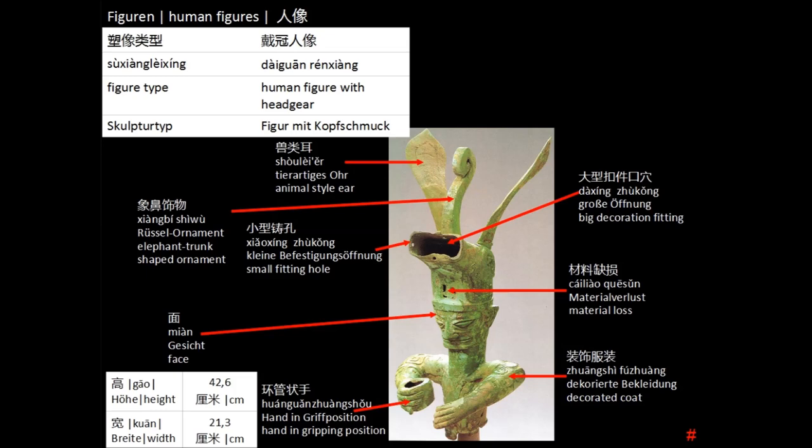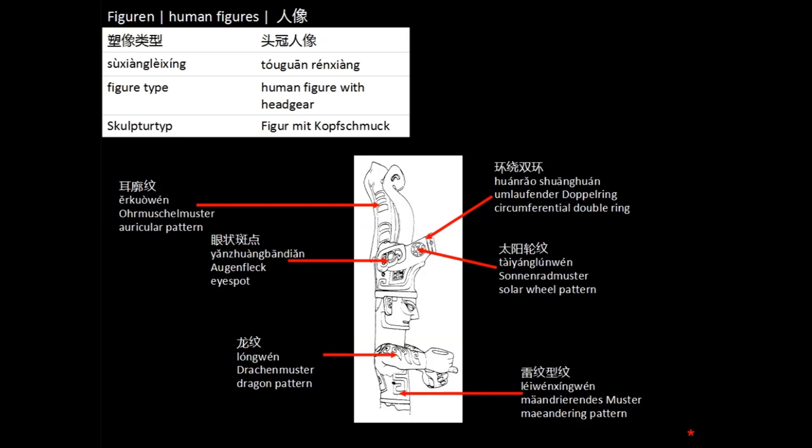This headgear has a bigger hole in the front with small holes at its rim. It is assumed to have held something, yet nobody is really sure what that was. It may have been feathers, fern or palm leaves, or painted wood or bamboo ornaments or even incense. In addition, the typical facial features which we will encounter in various quite similar forms in the other bronzes can be seen here. This drawing shows the dragon pattern that appears quite often.